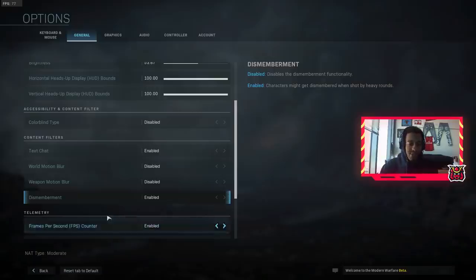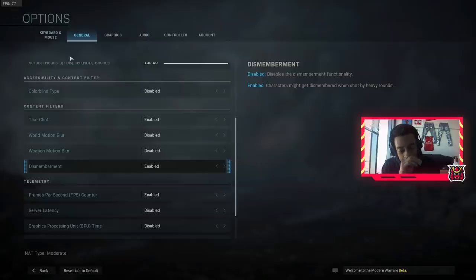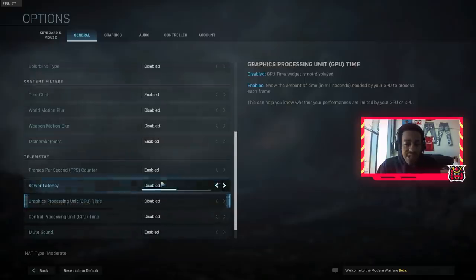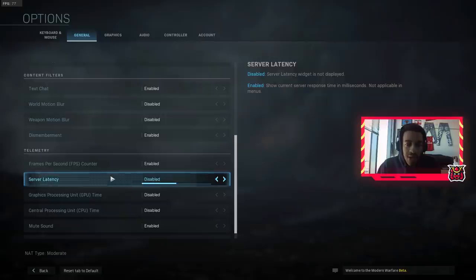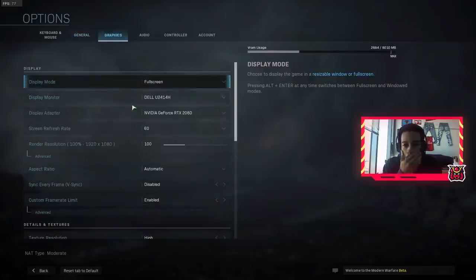The frames per second counter — I have that enabled right now. If you want to see your FPS or your ping, for example, put on server latency and it will show your ping, and the FPS counter will show your FPS in-game. Now let's get into the graphics settings.